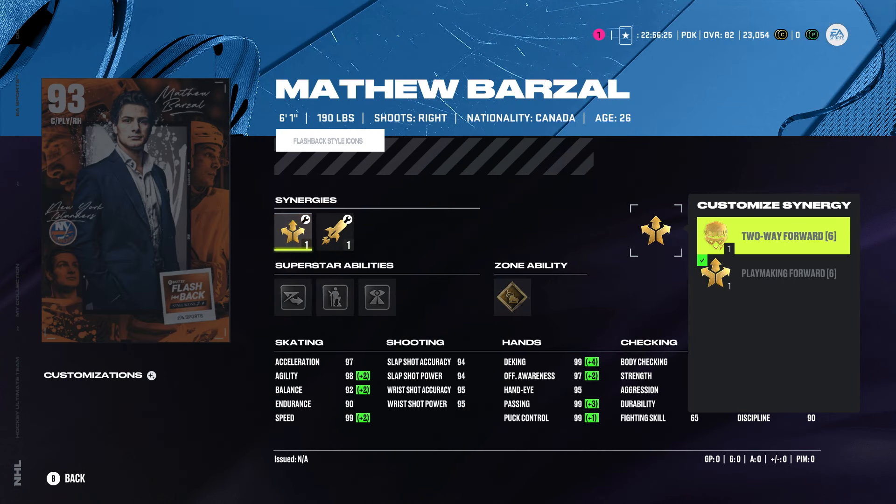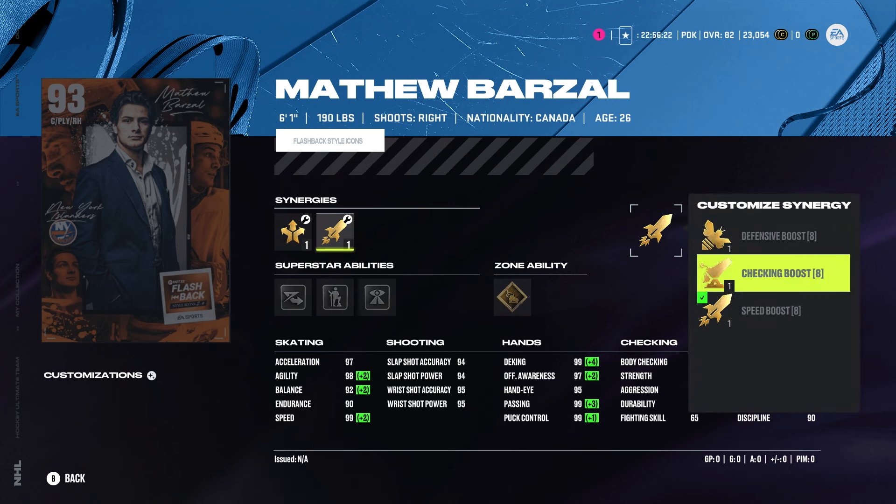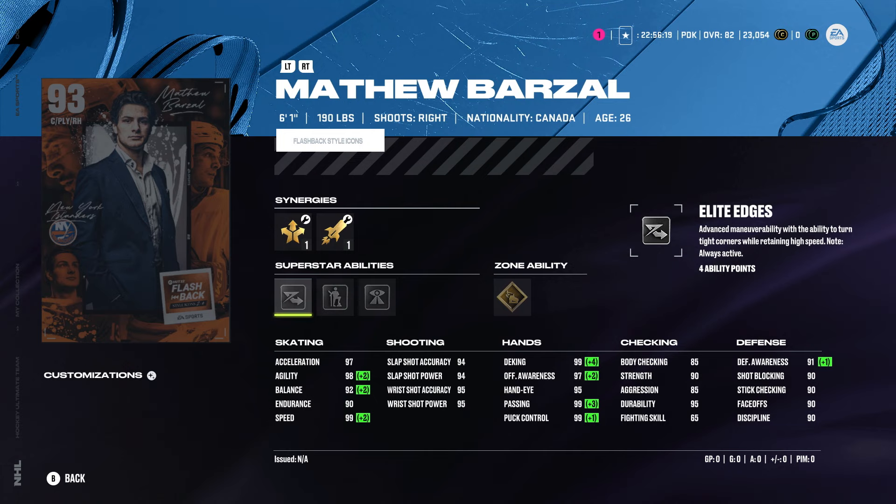He comes with playmaking forward, two-way forward, speed boost, or you can pick checking boost or defensive boost. 99 speed, 90 endurance, 92 balance, 90 agility, 97 acceleration. 94 slapshot power, 95 wrist shot power for Barzell. He has 99 deking, 97 offensive awareness, 99 puck control. Very, very good card — this Matt Barzell right here. 91 defensive awareness. You can also put him on the center spot, but I think you're better off not putting him on the wing. This card's disgusting, and plus it's free. Elite edges, born leader, third eye, wheels — I like wheels, I like elite edges. Very, very good Matt Barzell card.